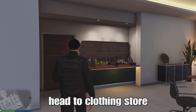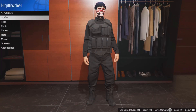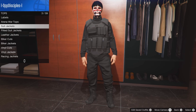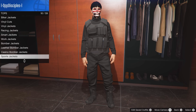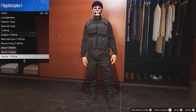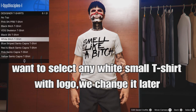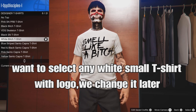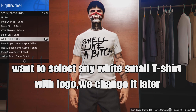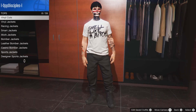Once you get the black joggers, we can start with the video. Head to the coin store and we're going to start making the outfit. It's pretty much a simple basic outfit. Go to the top section at the coin store and select any white t-shirt — like a small t-shirt with a logo — because we're going to change the logo later on in the video.